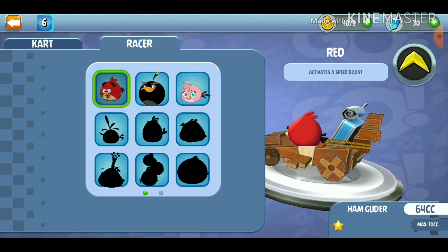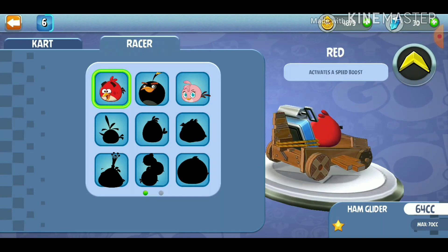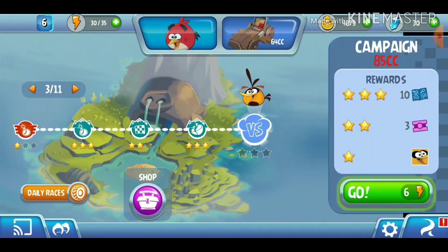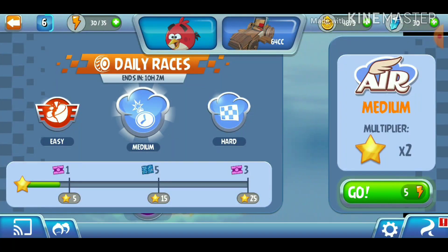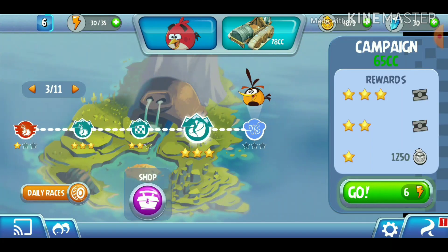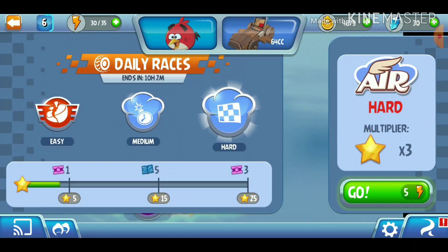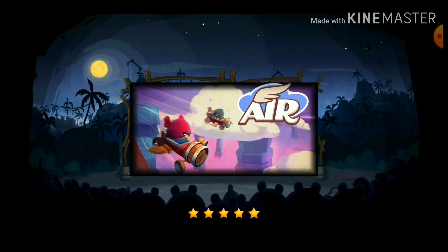I think it's best we change our racer into Red for what I'm about to do. It costs less energy to do some daily races as well. Let's see if we can do this again. This time, let's see if we can actually get three stars.